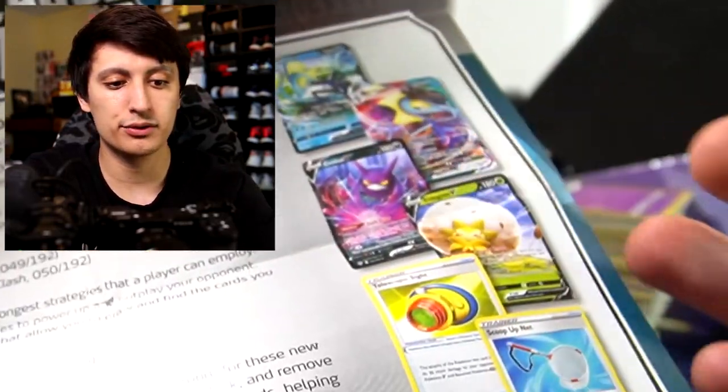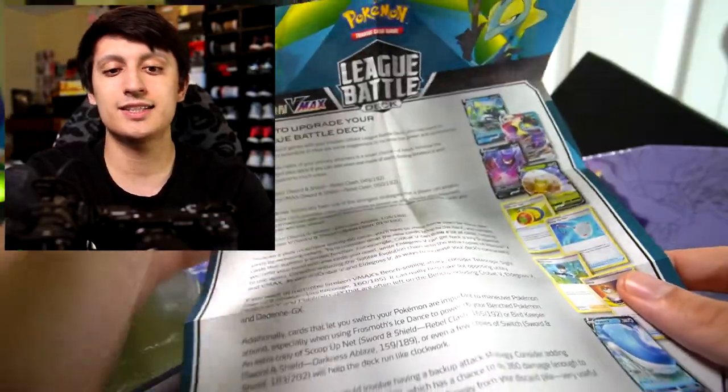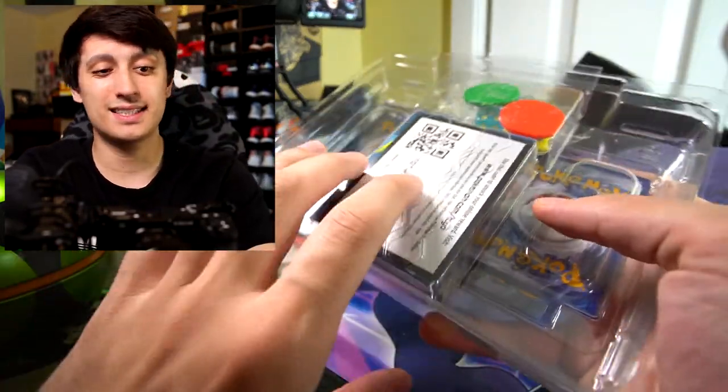Cards listed for upgrades include Inteleon, Inteleon VMAX, Crobat V, Eldegoss V, and Telescopic Sight, among a whole bunch more. This is a deck that, honestly, if you just buy it and you're trying to have a strong deck right out of the gate, it's a fantastic deck to choose.